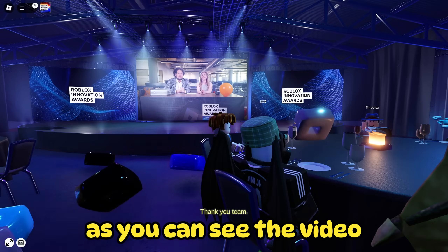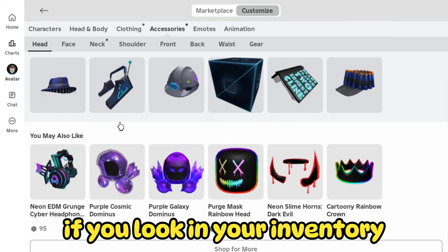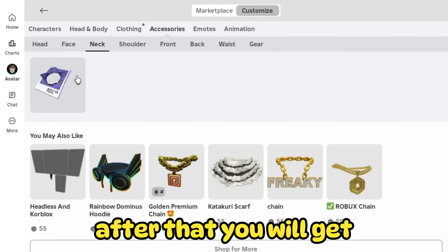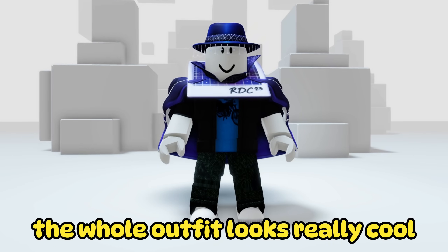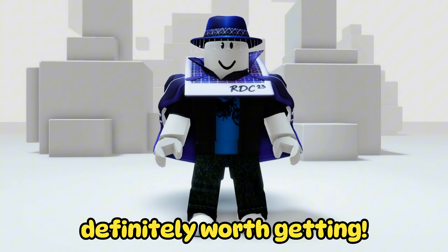As you can see, the video ended and we got the badge. If you look in your inventory, you will see that you got this blue hat. After that, you will get this blue neck poster, and finally this amazing blue cape. The whole outfit looks really cool. All rewards are definitely worth getting.